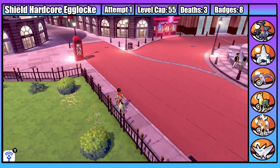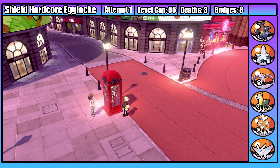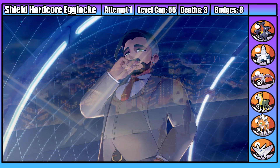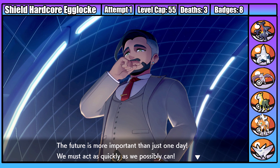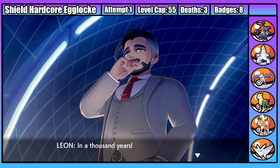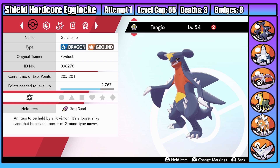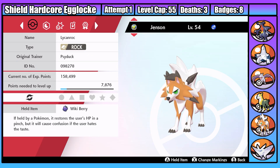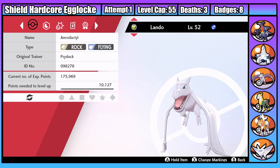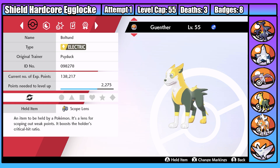We're nearly at the end of the game, just a couple of things to clear up - including the worst game of Hide and Seek ever, and a slideshow revealing that Rose has got new trousers. We're then at the championship finals. Here's the team we're bringing: Fangio the Garchomp, Jensen the Lycanroc, Michael the Frosmoth, Lauda the Duraludon, Lando the Aerodactyl, and Gunter the Boltund. Let's go win this.